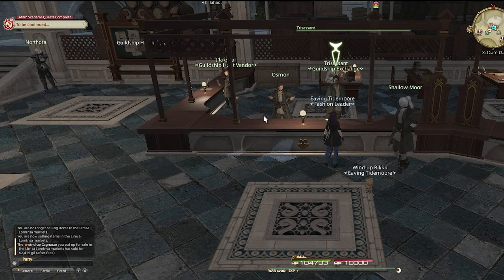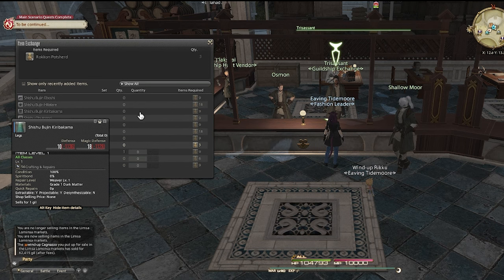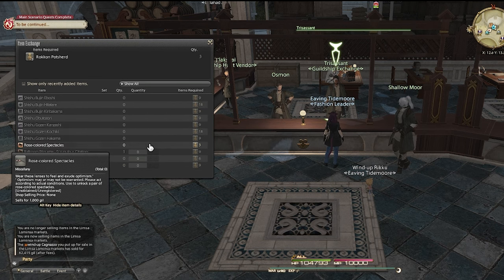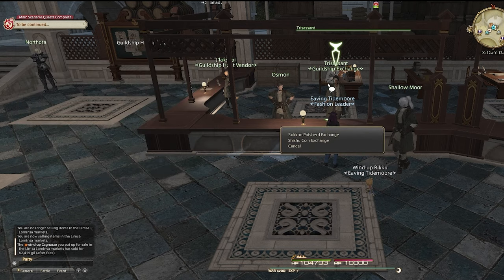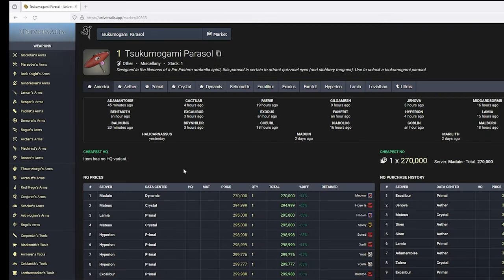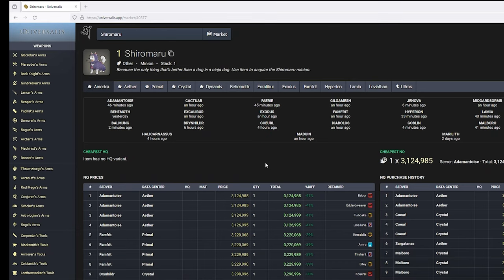We'll now add in the rare drops. Mount Rokkon has some of the most lucrative rare drops in the Variant Dungeons. Remember, we're going off the 1.5% odds of each of these items dropping, so we're adding that amount of their going price to each run. The Tsukumagami Parasol is going for 270,000 — at 1.5%, that's 4,050. Okuri Chochen is at roughly 139,000, that's 2,085. Sheromaro, the big ticket item, is going for 3,125,000, so 46,875 will be added on.